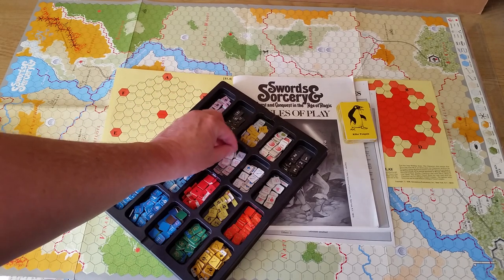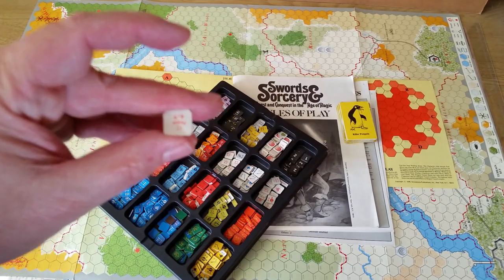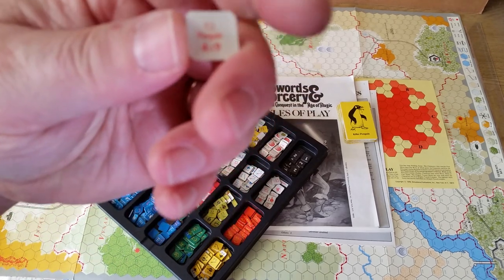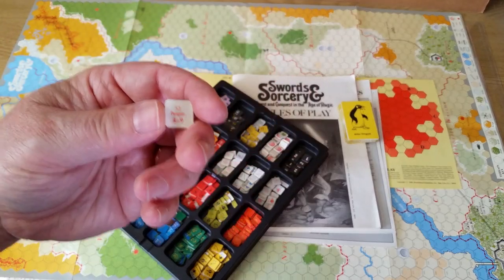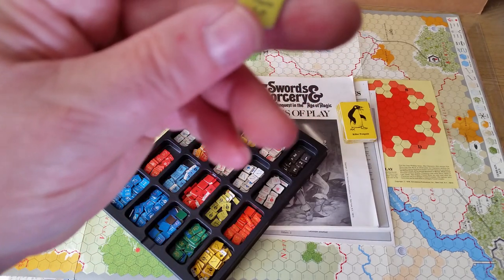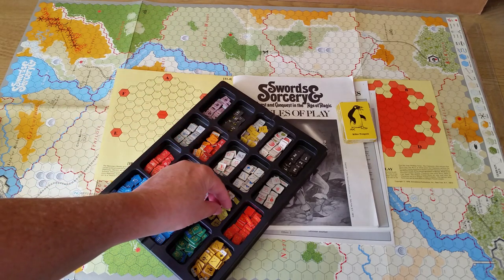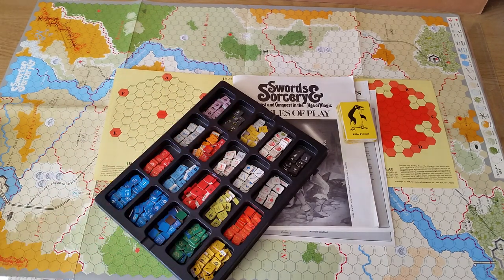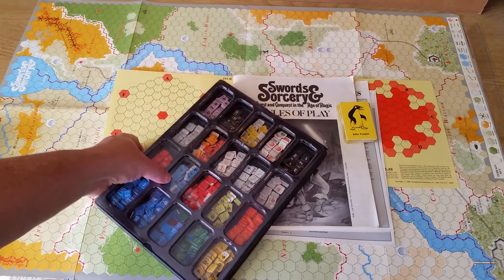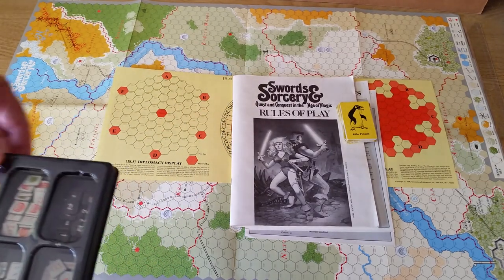You have leaders and such also — I guess this one is a demon. And then you have killer penguins, and leadership figures like Sligoth here. There are a lot of different scenarios in this game and a lot of different compositions of forces.